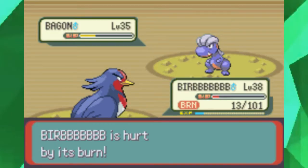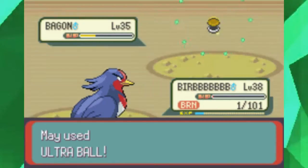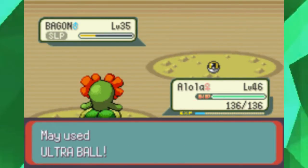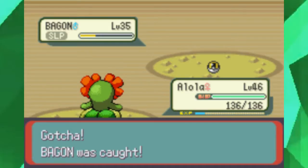If this thing doesn't get in the ball right now, I swear to god... I'll try again. I bought 99 Ultra Balls for a reason because this game hates me! One, two, thirteen — hey, there we go! I knew making it fall asleep would make it easier.